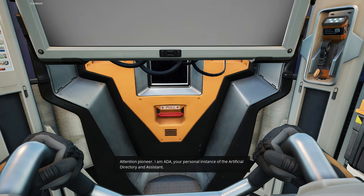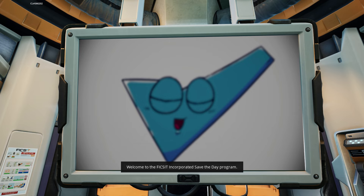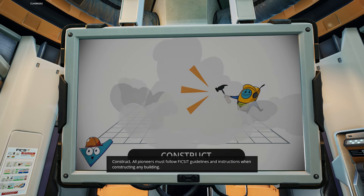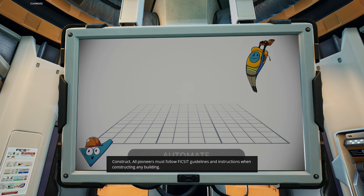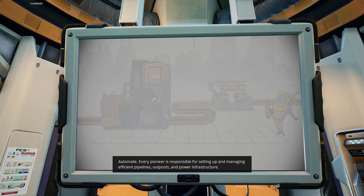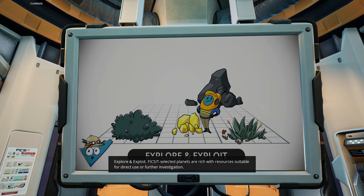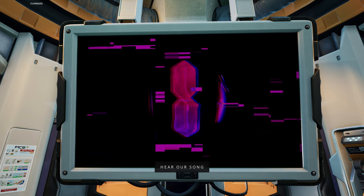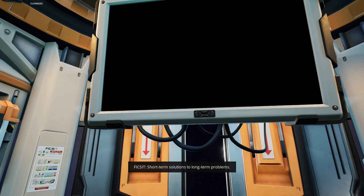We're starting right from the beginning. "I am ADA, your personal instance of the artificial director and assistant." Because apparently there's a story now. Welcome to the Fix-It Incorporated save-the-day program. A Fix-It Pioneer has three core assignments: Construct — all pioneers must follow Fix-It guidelines when constructing any building. Automate — every pioneer is responsible for setting up efficient pipelines, outposts, and power infrastructure. Explore and exploit — Fix-It selected planets are rich with resources. Fix-It: short-term solutions to long-term problems.